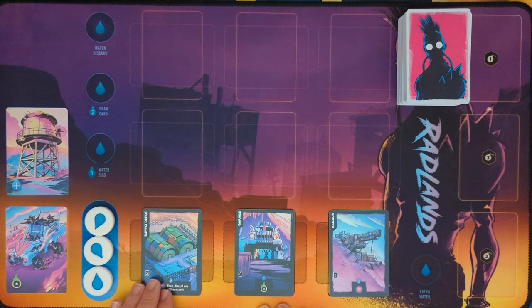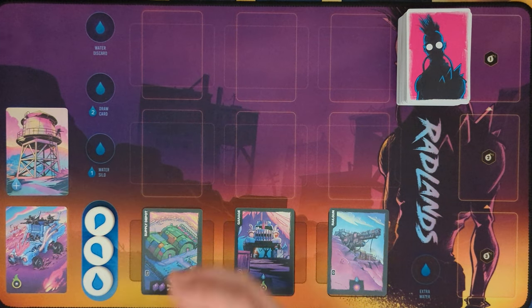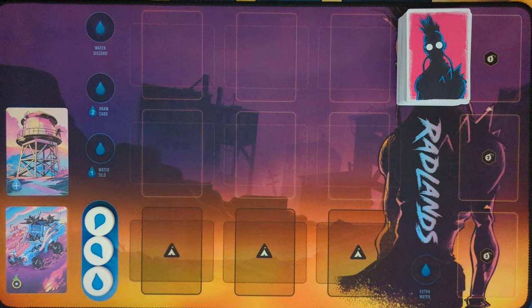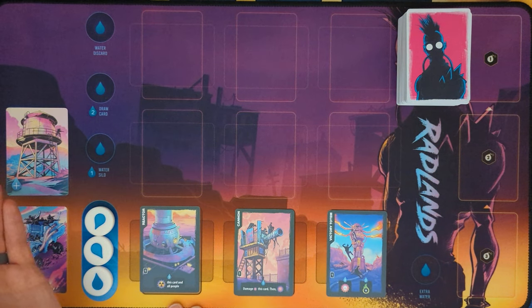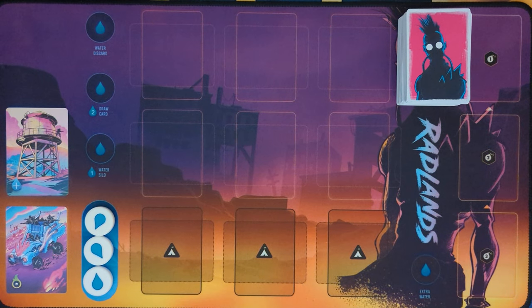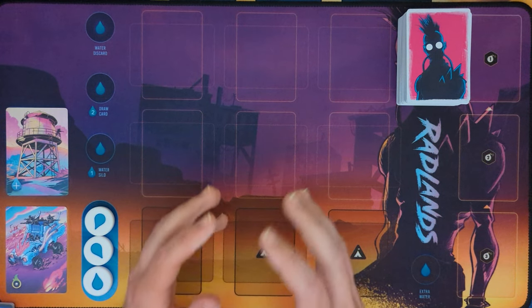The rulebook gives great starting camp examples that showcase how effective variety can be. One starting set I recommend is Supply Depot, Garage, and Railgun. You only start with two cards, but you almost always have an answer for everything — a Damage Camp, a Raiders Camp, and a camp to help you draw and mill through the deck. The other set the rulebook recommends is Reactor, Cannon, and Victory Totem — another camp that injures and sends out Raiders, a damage-dealing camp, and a camp that wipes the whole board when needed. You don't want all your camps doing one thing.